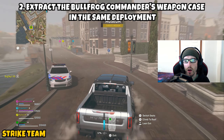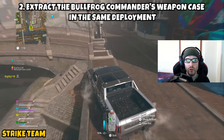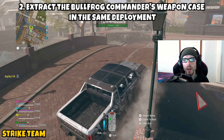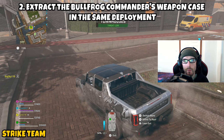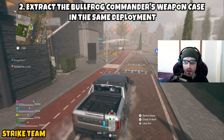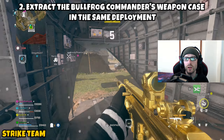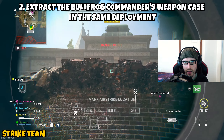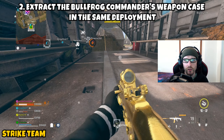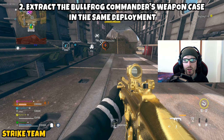Part 2 is asking us to extract the Bullfrog Commander's weapon case in the same deployment. Once you've destroyed him, he will drop the weapons case — pick it up. You'll need to exfil safely, but at this point you are going to be marked on the map because you have the weapons case, so enemy operators will know where you are. Move quickly and head over to your nearest exfil, definitely by vehicle, and call it in.